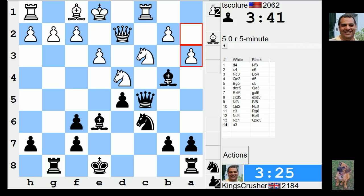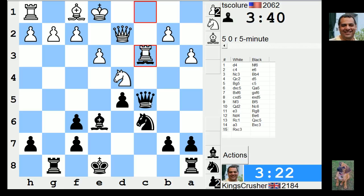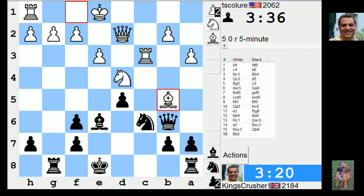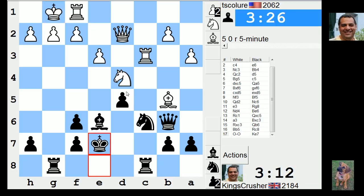Get one of my pawns back. Yeah, that's possible. That looks unpleasant for me. Yeah, he's got everything under control at the moment. And that's King e7, hoping for the best - unpinning.